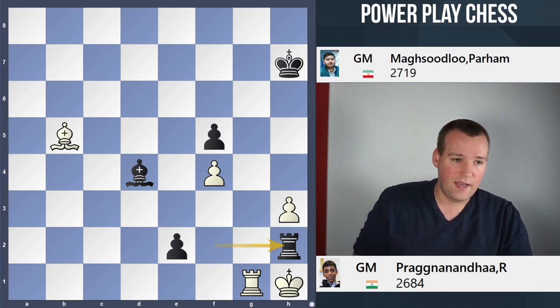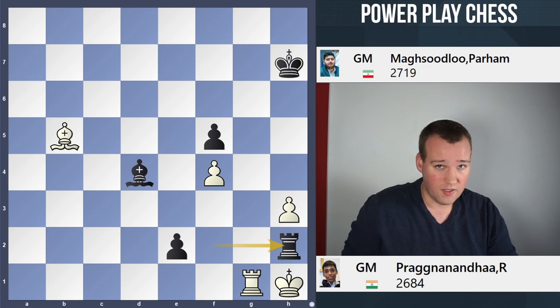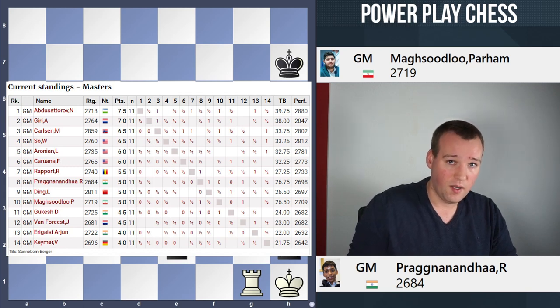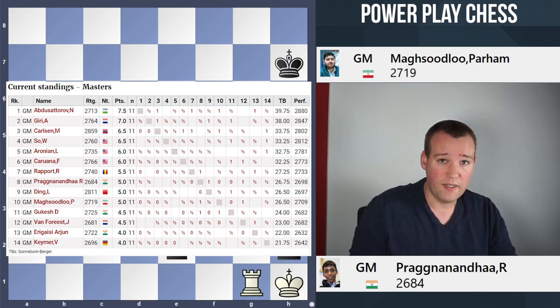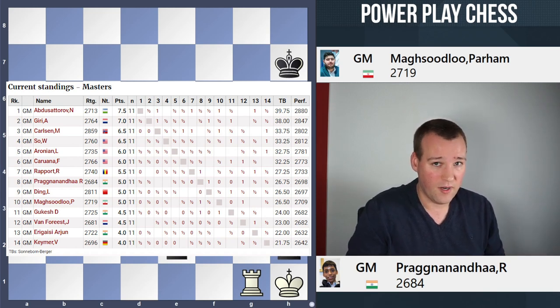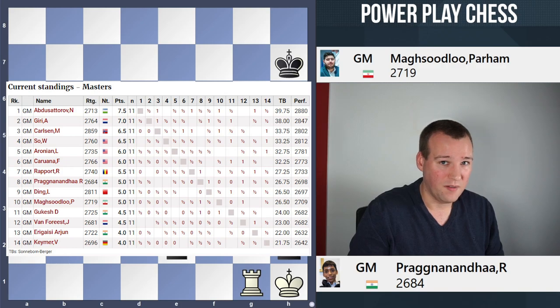After rook takes d8, taking back on d8 was a small inaccuracy — just getting a new queen would have been far simpler. But everything is still winning. Eventually Parham played the precise rook h2, the only winning move, which he had been calculating from a couple of moves earlier. After king takes h2, bishop takes g1 check, king takes g1, e1 queen, it was time to resign. A very interesting Najdorf — the Najdorf strikes again! I hope you enjoyed this game. It was the only decisive game of the round — all others ended in draws. At the top, nothing has changed: Giri made a draw with White against tournament leader Abdusattorov, while Magnus tried really hard to make something out of nothing against Wesley So, but that game also ended peacefully. Two more rounds to go — will the Uzbek grandmaster maintain his lead and clinch the tournament victory? We will see this weekend. Hope to see you soon again, thank you.